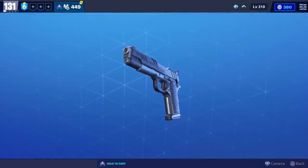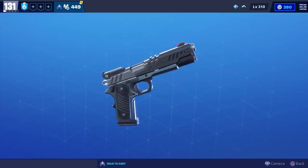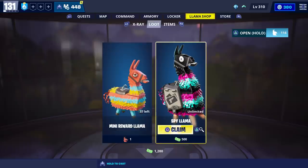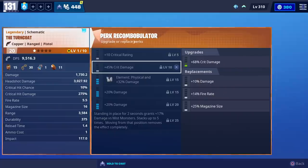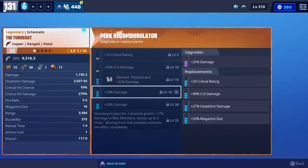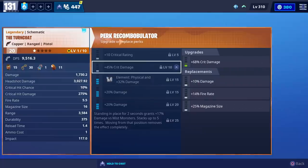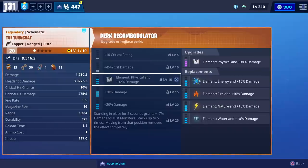For today's video we're going to get some gameplay with the new Turncoat Spec Ops Pistol. You'll be able to get it from the spy llama, and here are all of the possible perks that you can put on it. At most you can have three damage perks, up to three crit rating perks, at most two crit damage perks, and you'll also be able to choose between any element.